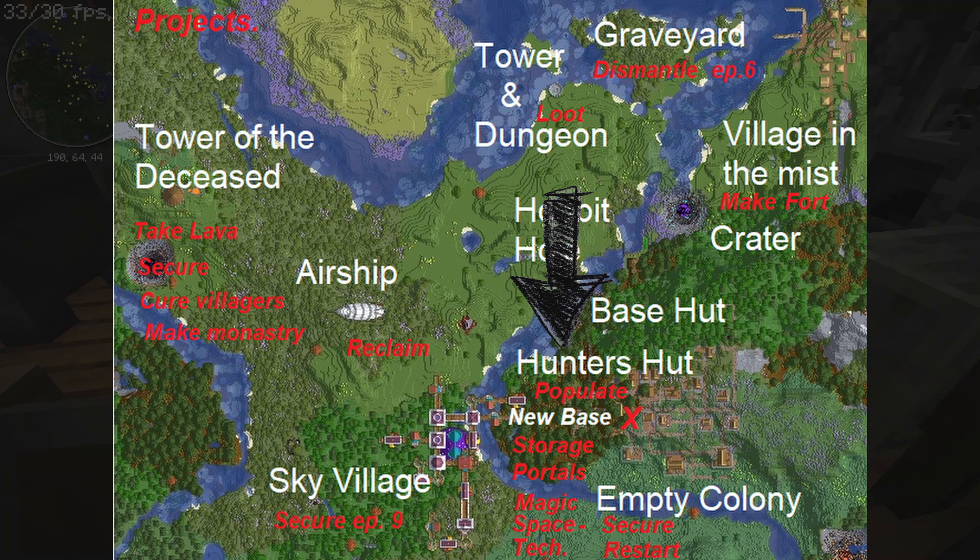I'm going to make a little village around the hut with the fletcher and the netherwood. I'm going to make a new villager that will be a farmer so we can get a few more villagers down there, and then make a little farm, maybe from the farm at the mine colonies just next door. Then I'm going to make a few little houses in the redwood place and on the hillside just between the illager hut and the base hut.